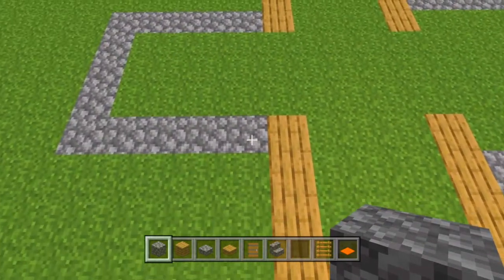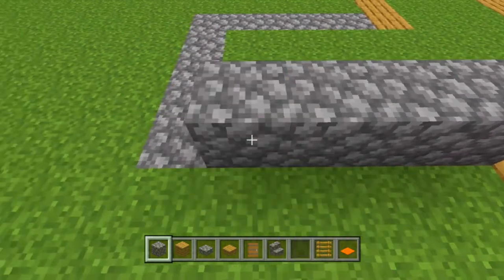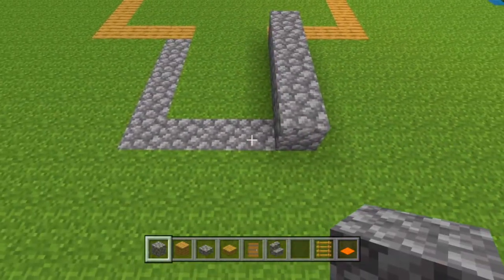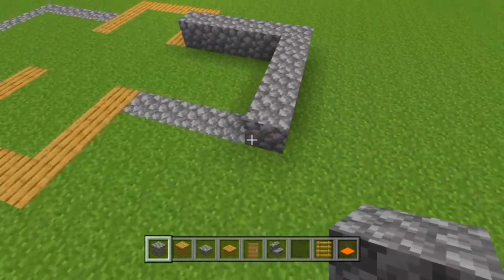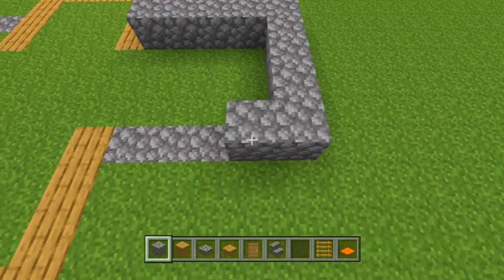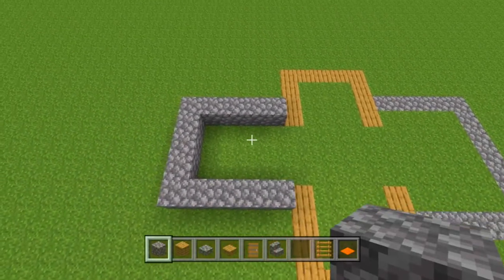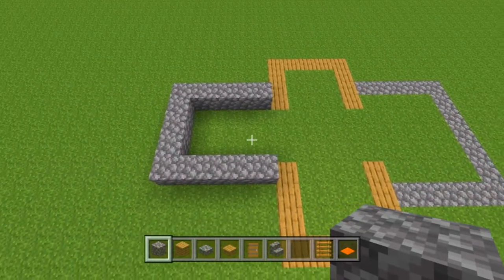So what we're going to do first is we're going to take our cobblestone and just place down five right there. Then we're going to turn and place down four off of that, then turn again and place down four more, making a five by five square but with only three sides.